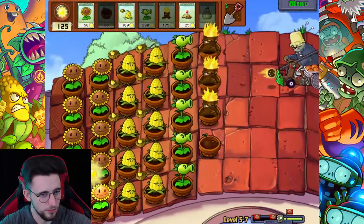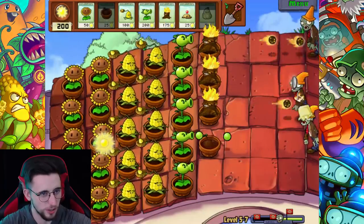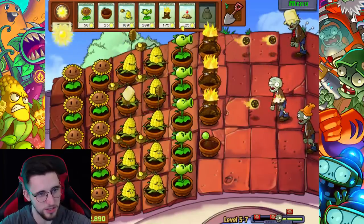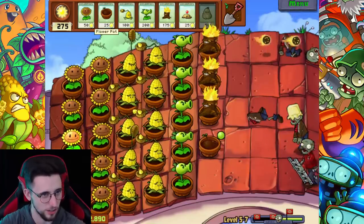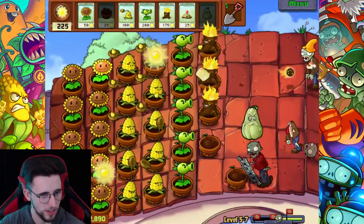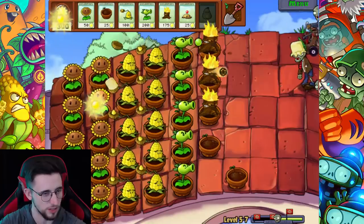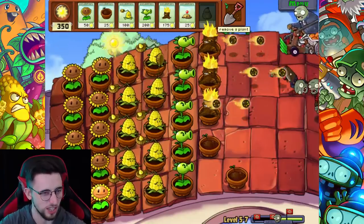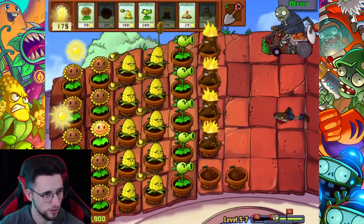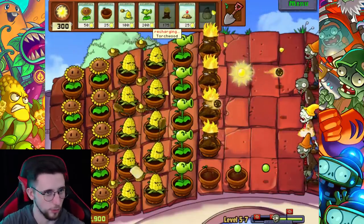Looking alright actually. We haven't had any ladder zombies come just yet. I think maybe the thing to do - because ladder zombies can actually be a pain in the ass, they basically run up and dump their ladder so other zombies can climb over your defense. Speak of the devil - squash! So I was thinking I'd just stick down a squash whenever I see one, just to take care of the problem before it becomes a problem.